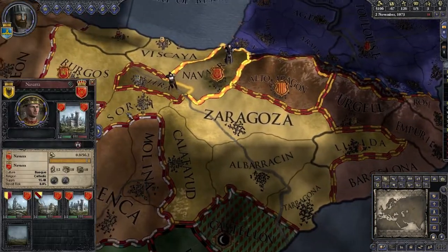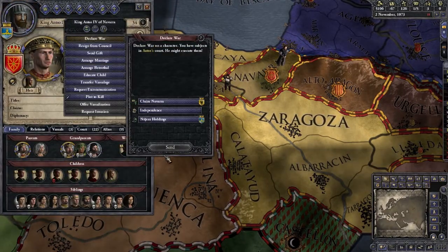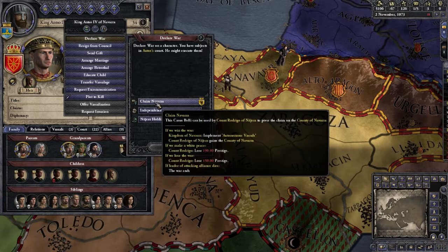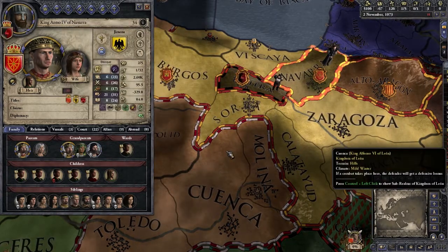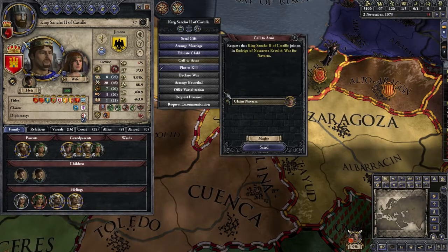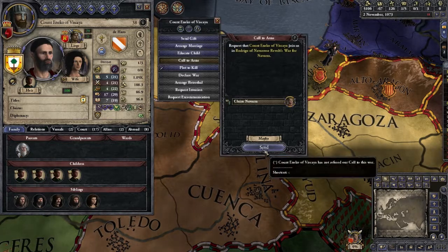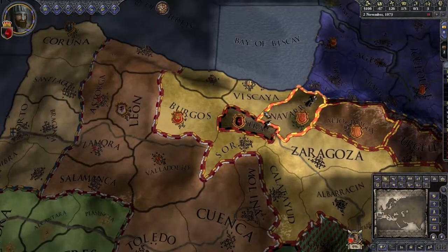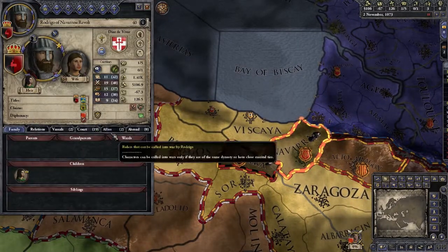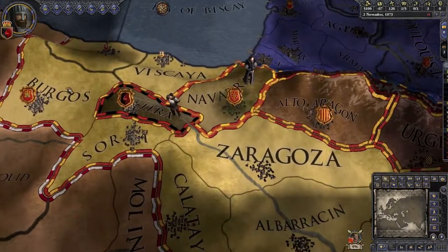Not only are we actually going to use it — we are going to go ahead and declare war. We're going to claim Navarra. First thing we're going to do is send a word to our friend Sancho, and send a word to our friend the Count of Eneko.